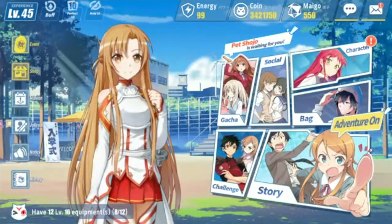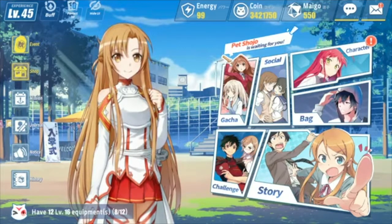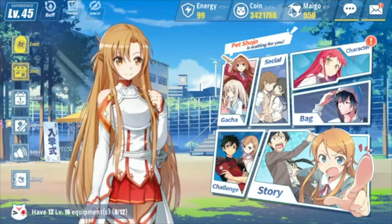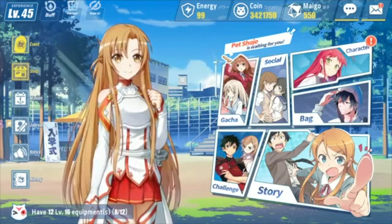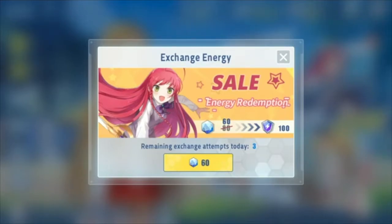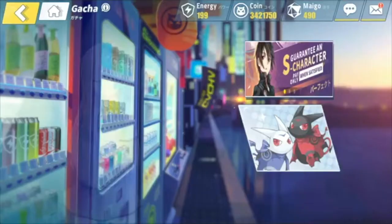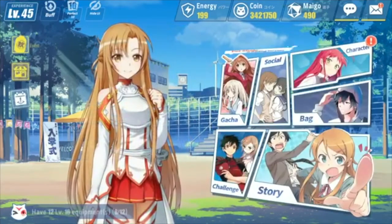Number seven is a bonus tip — more of an opinion. If you really want to speed up your progress, you can use your mygo every day up to four times to receive 100 energy per refresh. This can be costly, and if you're free-to-play you'll struggle getting mygo from the story. To purchase daily energy, go into your energy at the top, click the 60 mygo, and you're good to go. You're limited to four refreshes per day, so the way you spend your mygo is up to you — use it for energy refills or save for the next limited banner.